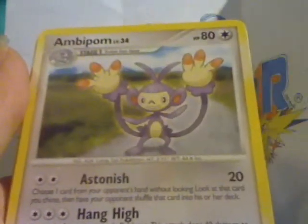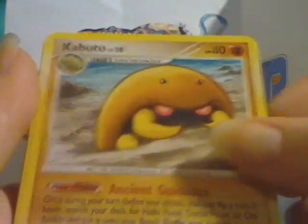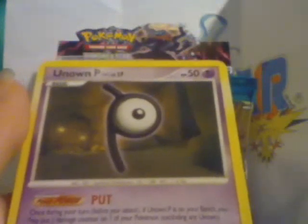Okay, last pack of the video. We got Pseudowoodle, Fossil Excavator, Ambipalm, Dome Fossil, Chatot, Kabuto, Turtwig, Munchlax, the Reverse is Bronzor, and the Rare is Unknown P again.